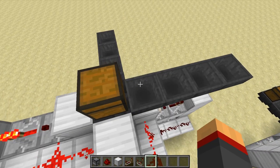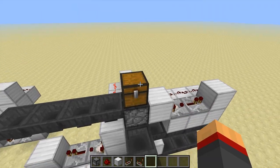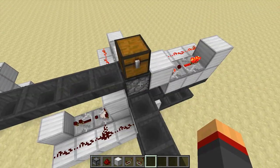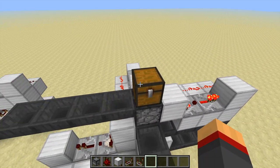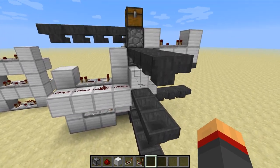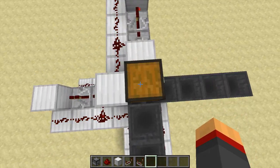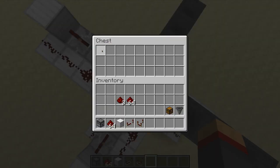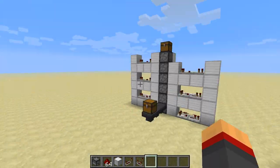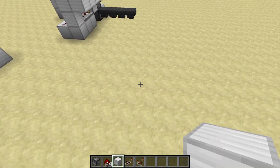It's a trap chest — I was too dumb to select the normal chest, so it's a trap chest, meaning the moment I open it it basically shuts off the bottom dropper. The lower level is done already. There we go — 64 items. Great, awesome.